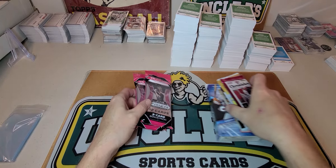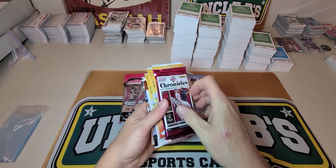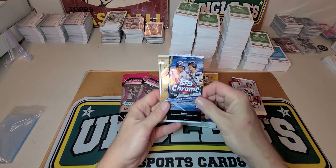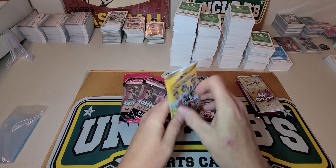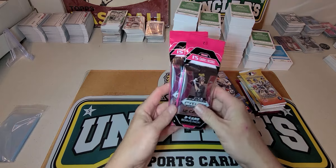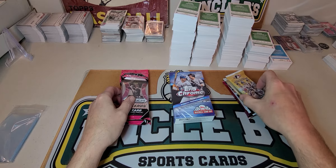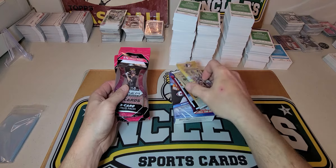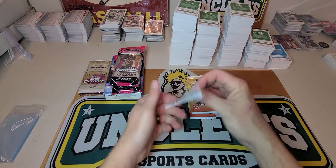Yo what's up folks, OB Sports Cards coming at you this morning. It is Christmas — merry Christmas to everybody out there! We're going to do a random pack opening. Got a couple hobby packs: Chronicles, Stadium Club Chrome, Topps Chrome, Allen and Ginter Chrome. These were a free gift from DNA Card World. We also have a hanger box of Topps Chrome and two prism packs. Let's get into it — we'll save the hobby for last. Let's open up these stickers and see what's in here.